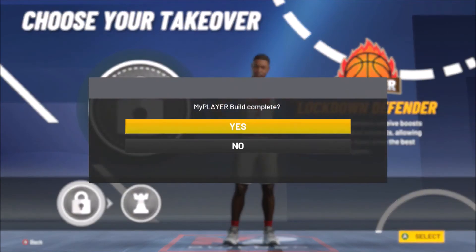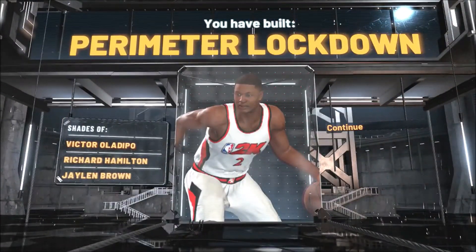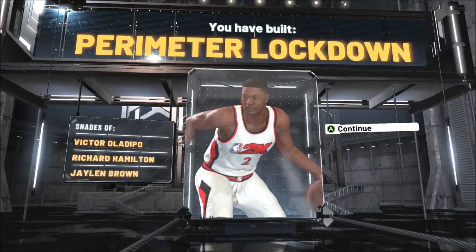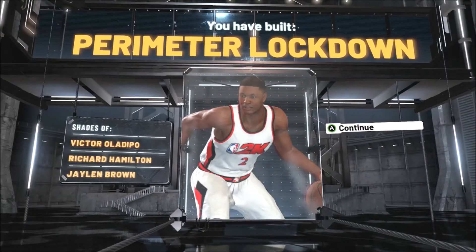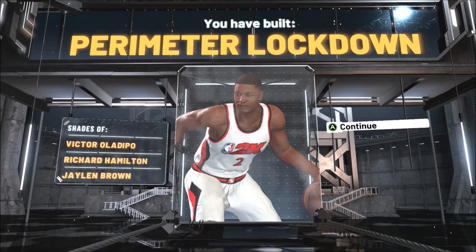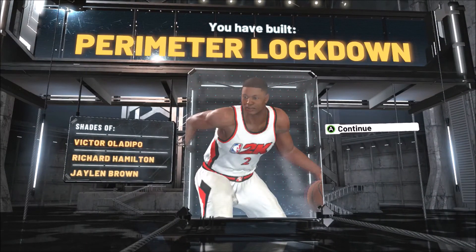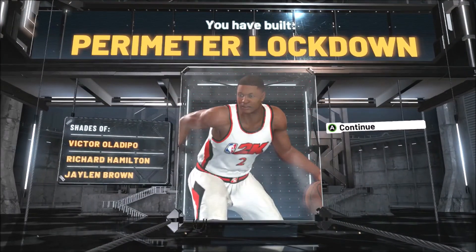Of course it's Kawhi Leonard, so we've got to go lock down and take over. If you've done it right, you've created a perimeter lock down. Jaylen Brown is a lot less of a shooter than Kawhi and a lot higher of a dunker — there's no way Jaylen Brown should only have a 70 driving dunk. But this, in my opinion, is a good about mid-career right before the stride of his prime Kawhi Leonard build. I hope you all enjoyed the video, and I'll see you next time.